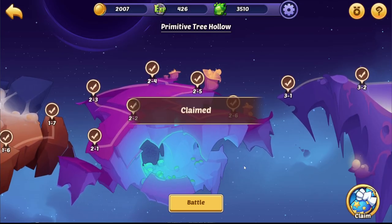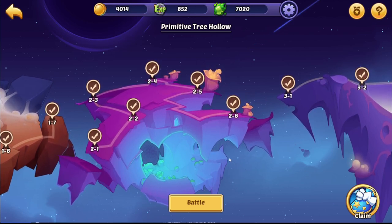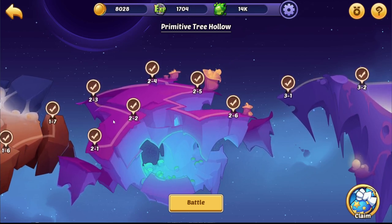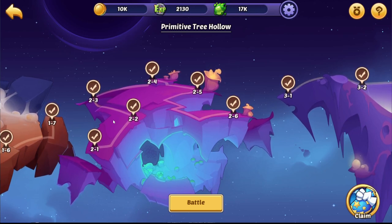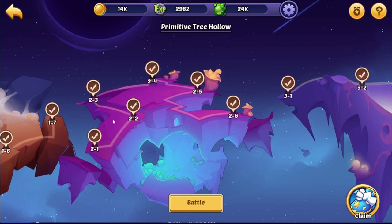You drop mostly one core fragment at a time and they are rather rare. It will take quite a long time — like 3 to 4 months of dropping core fragments until you have an entire core. That is a very long time, and this is actually the point of this video.